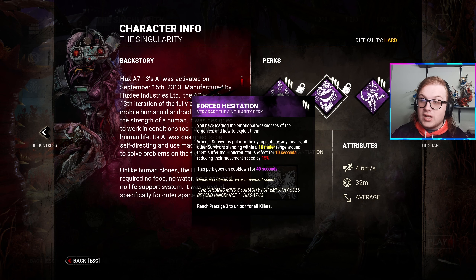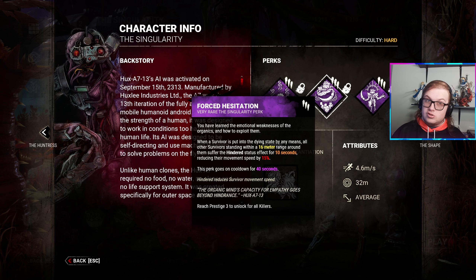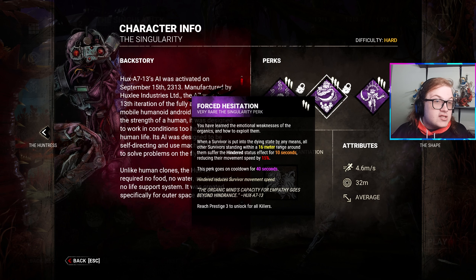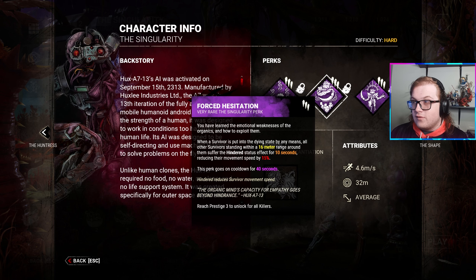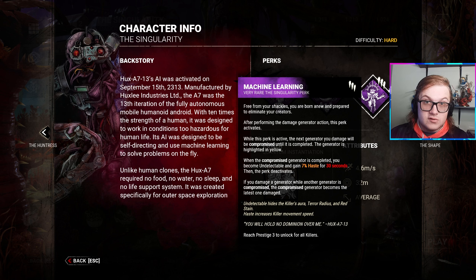The next perk is Forced Hesitation. I think this perk is really good for certain killers like Myers, Oni, Huntress, or Blight — lethal killers. When you put a survivor into the dying state, all survivors in a 16-meter area are hindered for 10 seconds by 15%, which is similar to what the Clown does. So combined with Clown that might be 30% — some math for you.